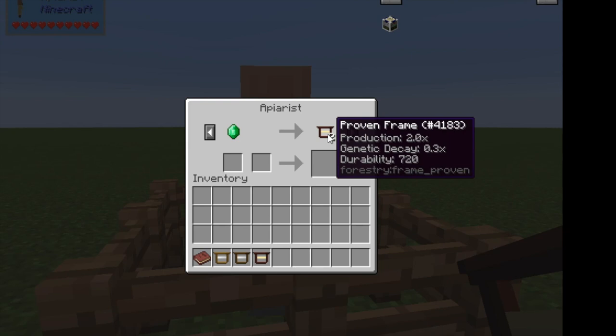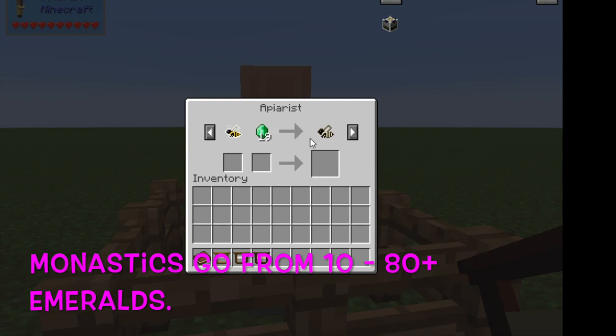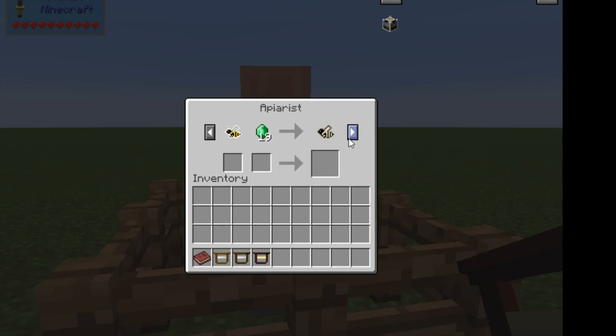There are a couple of trades after this. You can trade in a princess and a number of emeralds for a monastic drone. Monastics can only be purchased — they're never found in the wild or bred — so you will eventually want some of these depending on what bees you're trying to breed. And if you don't want to go to the End, a princess plus eyes of ender will always get you some ender drones; if you have enough of them, you can breed an ender queen.